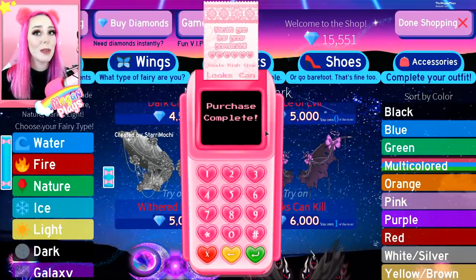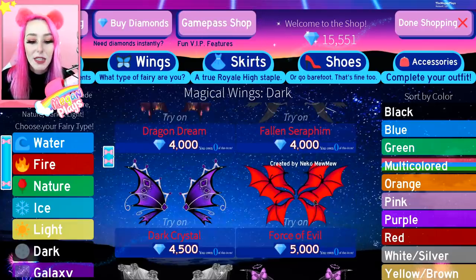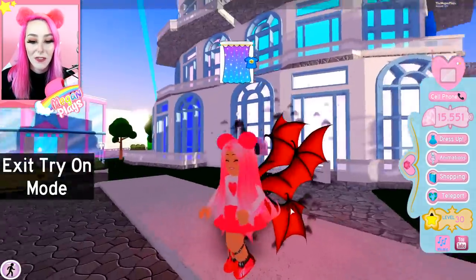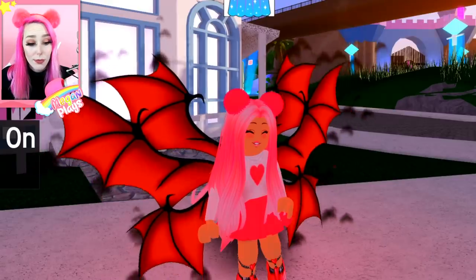I wish this purchase animation was shorter, especially when you're on a big spending spree. And then we have these dark crystal ones — so cute. These little Force of Evil ones with six wings — why do you need more than two? I don't know. So let's check out the ice ones, because I haven't gotten to those yet.